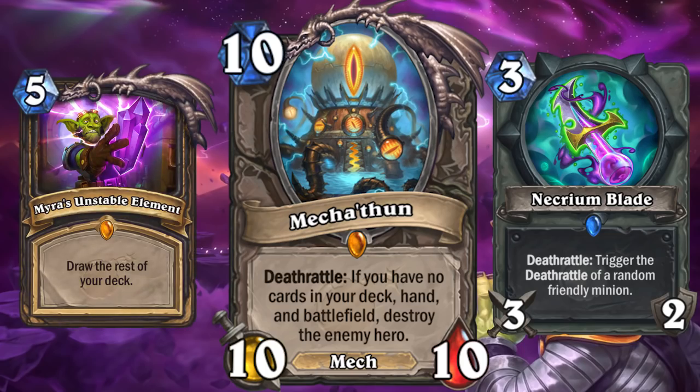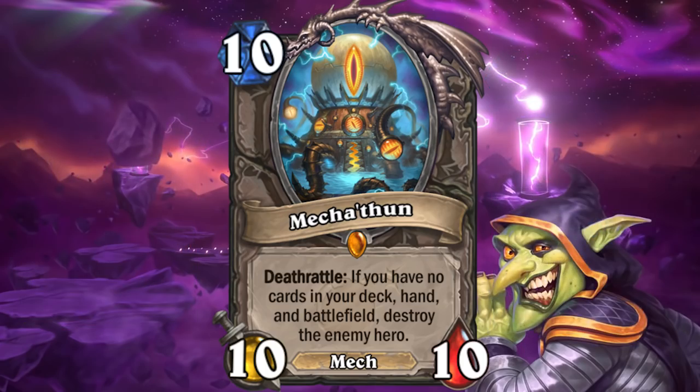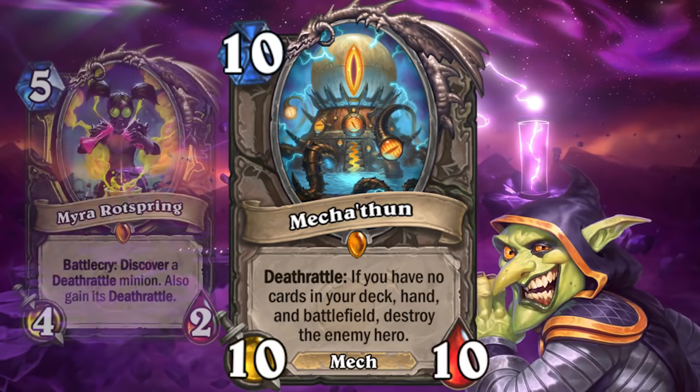That legendary spell might come in handy too. In addition to decks trying to build around combos for C'Thun, it could also see play in decks because it's a deathrattle. A late-game Myra's could get this off of a discovery, and now you have an endgame plan.